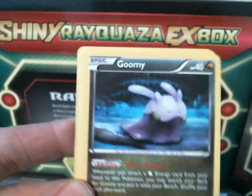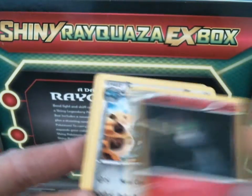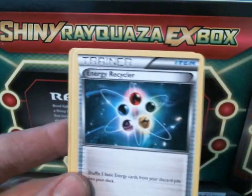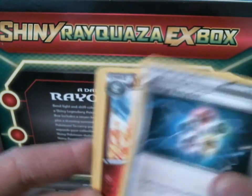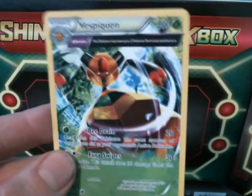Okay, we got a Magikarp, a Gumi, an Unknown, Persian, Ralts, Metang, Energy Recycler, Whimsicott, Reverse Metang, and a Rare Vespiquen.